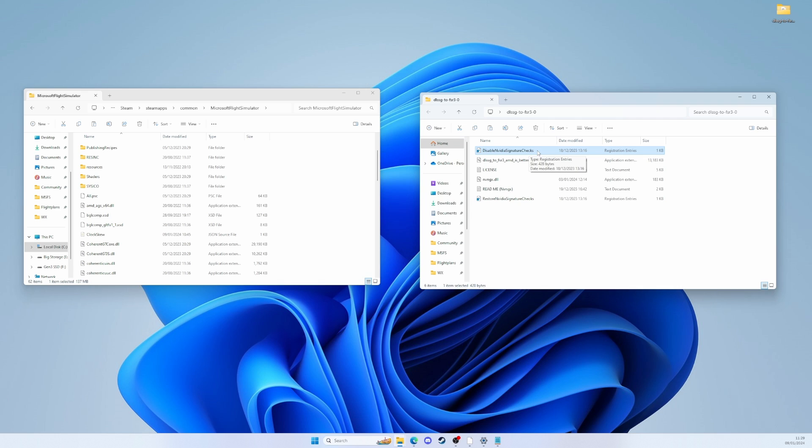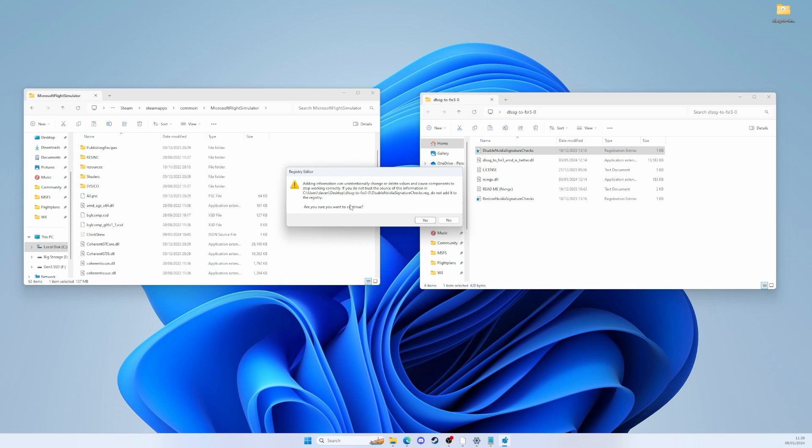We've got these registry entries here — we've got a 'Disable Nvidia Signature Check'. Double-click it and it asks if you really want to edit the registry, because we need to disable the Nvidia signature checks that would prevent this from working. So we're saying disable those so we can do what we want with this mod. Again, potentially dangerous, so if you're worried don't do it. I'm going to say yes, I really do want to continue, and now it says the keys have been changed in the registry — we can call that a success.